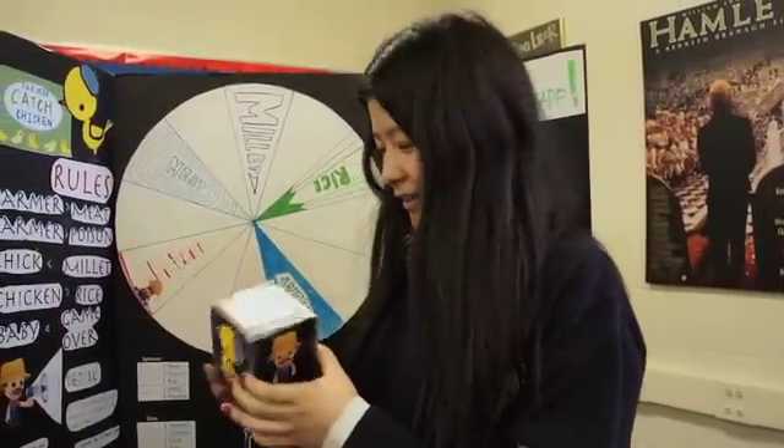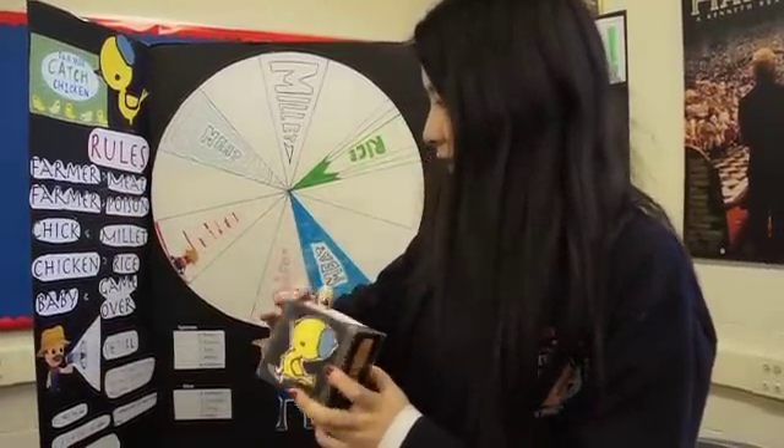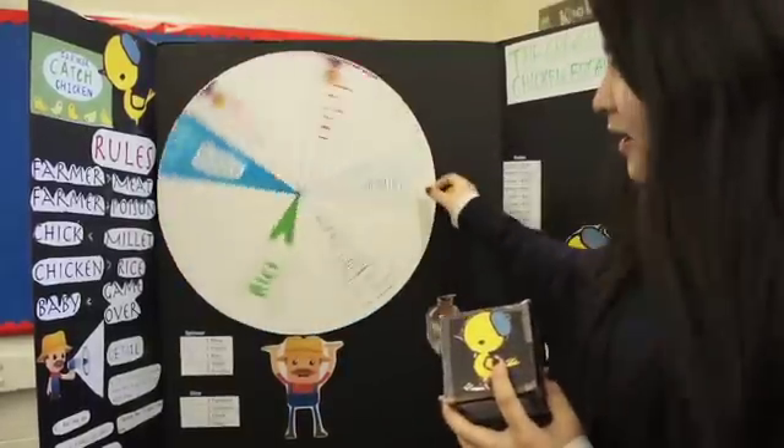Just roll the dice. They have four different odd cards. One is baby — if you roll the baby, you have to roll again. If you roll the jump, you have to spin the spinner.